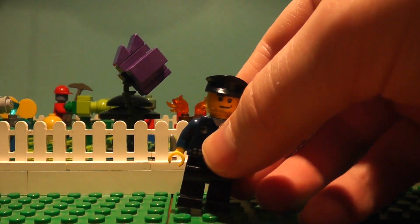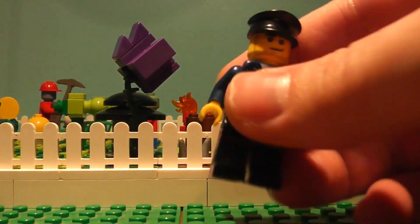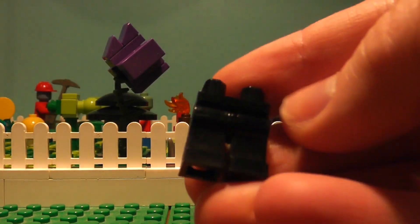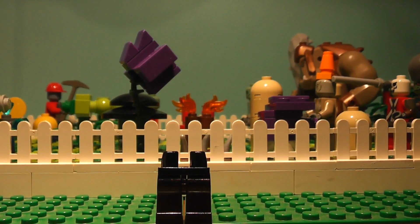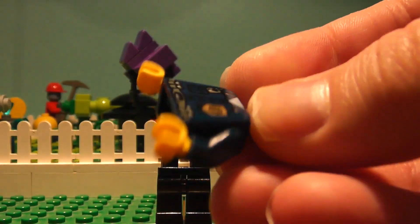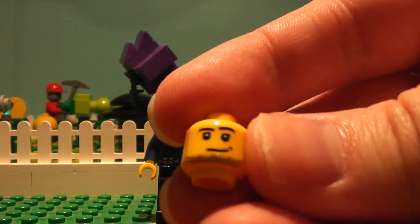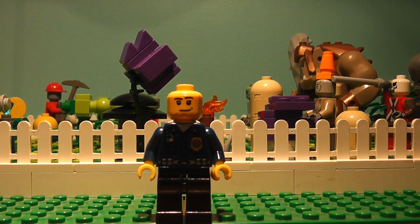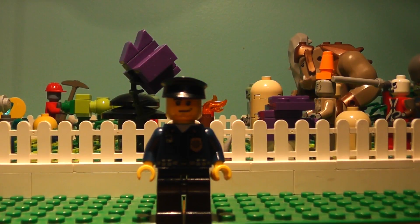Last but not least, the security guard. We don't know what he actually looks like, but this is what I'm basing him off of. Black pants — if you have any design on yours, use them as like a holster or something. Get a security guard body. Yellow hands because he's not wearing any gloves. I thought this head matched me in real life the most, so I used that. And then this nice hat — there's the security guard.